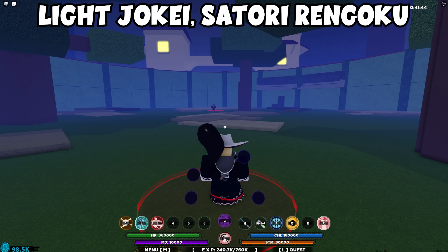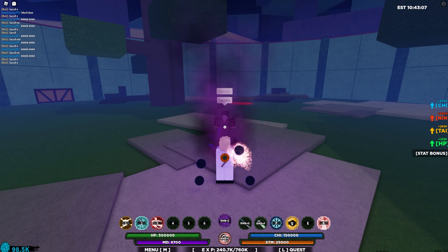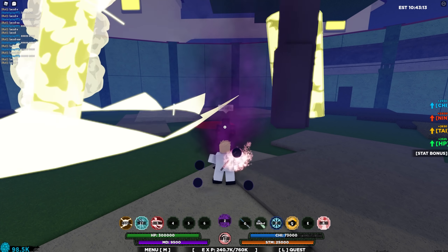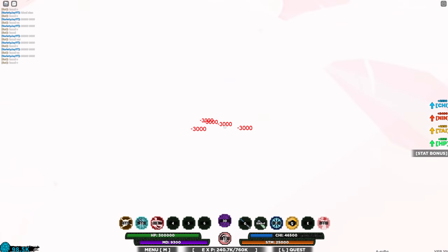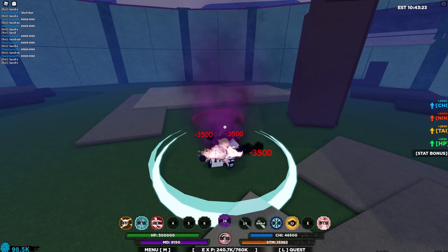Next up is Light Jokai and Satori Ren. To use this combo you need Shiver Chidori, Seco Storm, Ember Hurricane, Demonic Spirit, and any stun weapon. You want to start off with a C-Spec into Seco Storm, then use Shiver Chidori, then use Satori Ren first ability into Demonic Spirit into the third ability. Then pretty much just spam Satori Ren's first ability — make sure you get all three procs in — then use any stun weapon into Ember Hurricane.